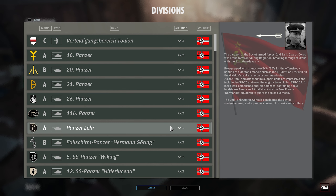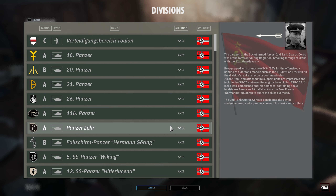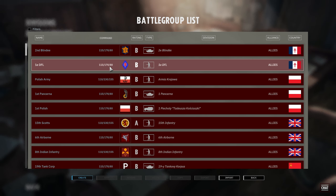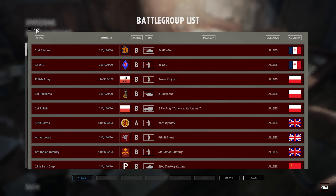The first step in building your deck is picking your division. It seems obvious, but it's one of those things that's really going to define the way you build your deck. Of course, we have the Allies and the Axis. When you go into Battle Groups, these are the ones I've already built. All these here will be all the decks you've already built, and then if you want to create a fresh one, you click Create.